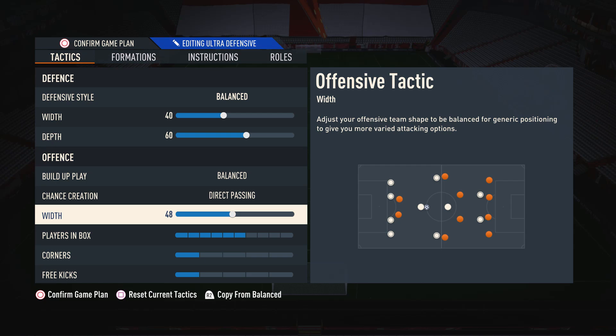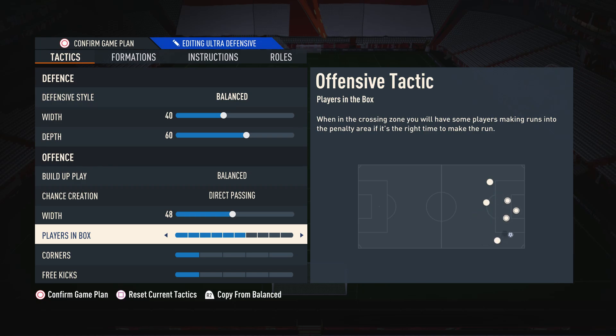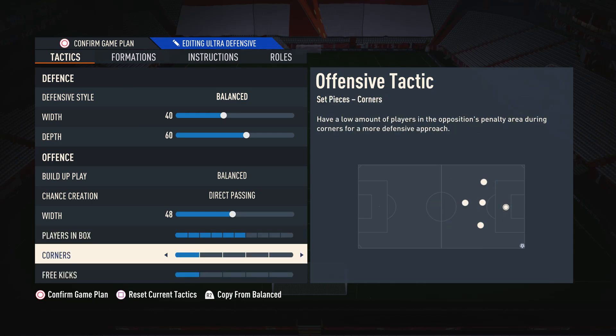Moving on to the width, I have this on 48. I don't want my width to be too low to the point where the team feels way too narrow, and I don't want it to be too wide to the point where my players are spread out and playing a simple pass becomes difficult. Moving on to players in box, I have this on six so we can get some players into the box to create chances without overcommitting the entire team and always getting counter attacked. As for corners and free kicks, I have these on one because there is a set piece routine that I use which requires these to be on one.